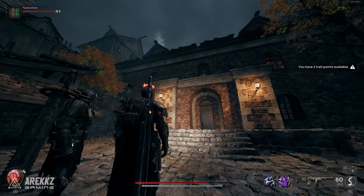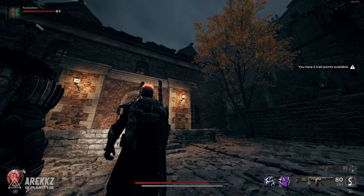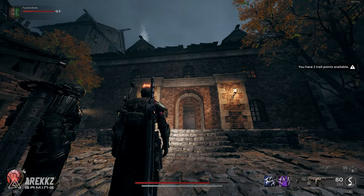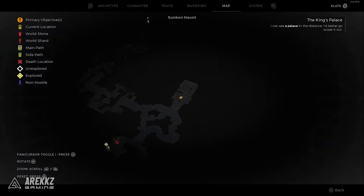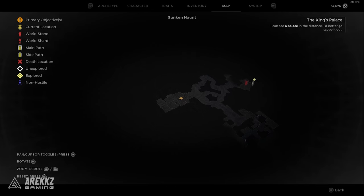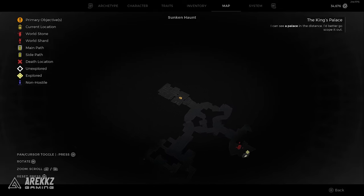Firstly, you will need to find the Ethereal Mana Event. If it's your first run on the Awakened King DLC, you can quickly and easily find it here in the Sunken Haunt map. It's probably around 5-10 minutes from starting the DLC — just progress through until you get to this zone in the Sunken Haunt.